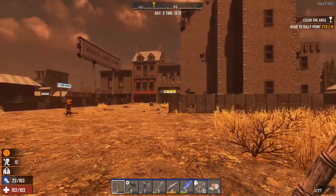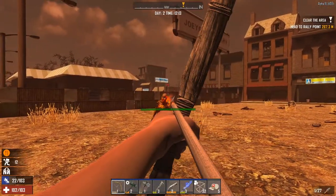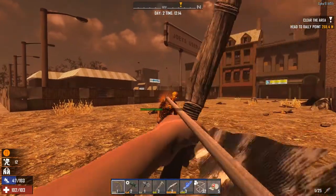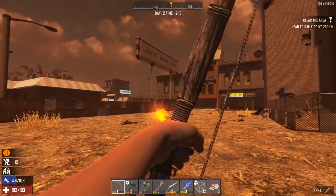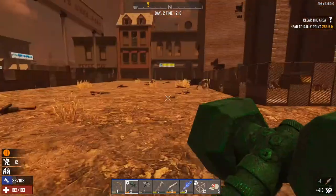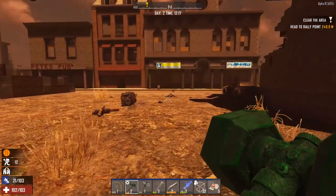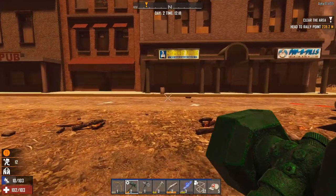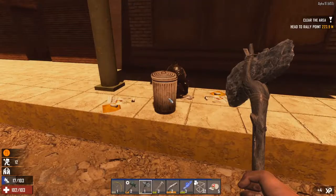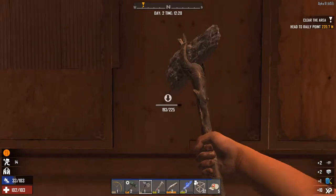Oh, there's a Shamway Foods! Let's get in there and get some food before we go anywhere, because my guy is really hungry and that's going to ruin our stamina. If we're going to kill a bunch of zombies, it's not ideal to be starving.